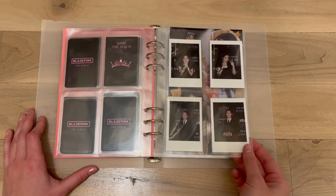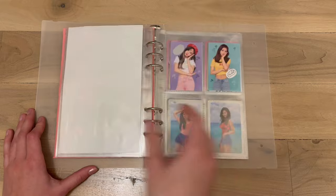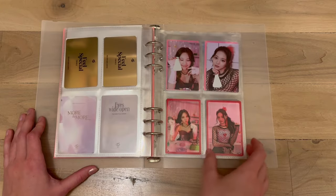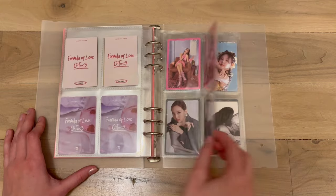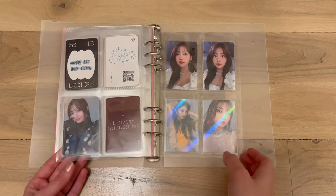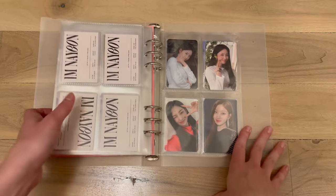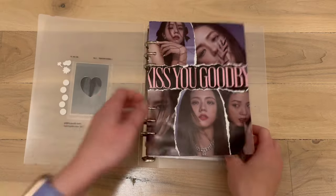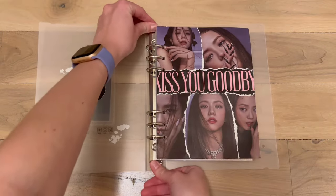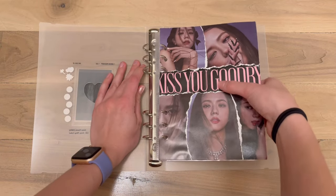Some of these I don't know if I'm going to sell because they feel harder to get. Honey is good. Sihyun is just gonna go in a clickbook — my favorite cards of hers — it's not happening, sorry. Taking all these cards out — this is gonna be my new Aespa binder.